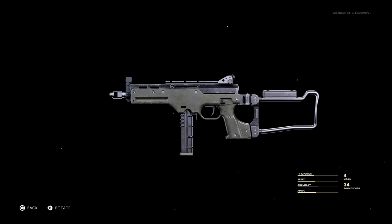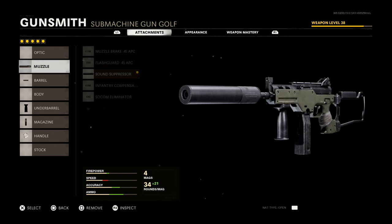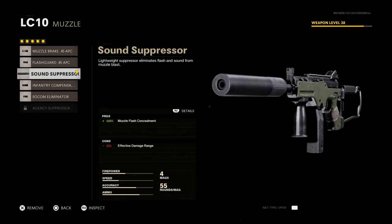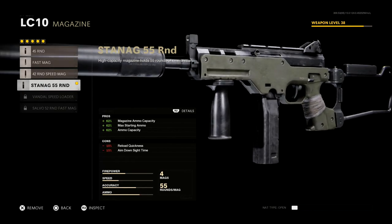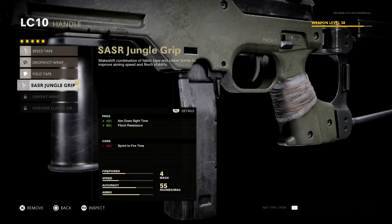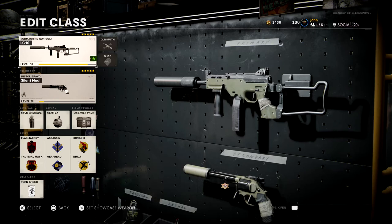Moving on to my class setup — this is what I'm currently running for the LC-10. I don't have it fully maxed out yet; it's at level 38 and the max is level 55. I'm running the sound suppressor muzzle, the 11.9 inch reinforced heavy barrel, the 4 grip under barrel, the Stanag 55 round mag, and the SAS R jungle grip handle.